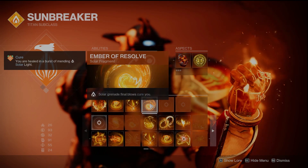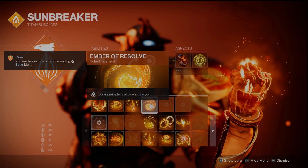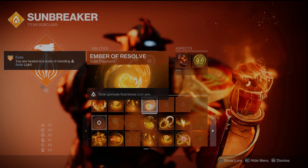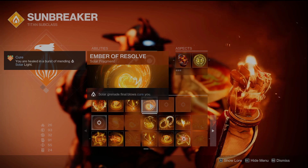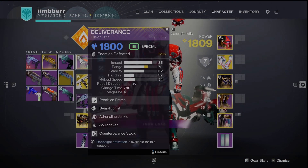Lastly, Ember of Resolve — solar grenade final blows cure you. Anytime you need health, just throw a grenade on weak enemies, create a Firesprite, pop off an orb to feed right back into your grenade and have it back almost instantly, and you're going to get healed. It's all very powerful together in this loop.